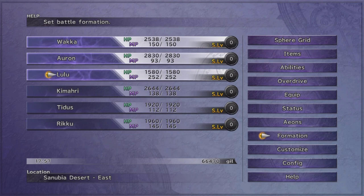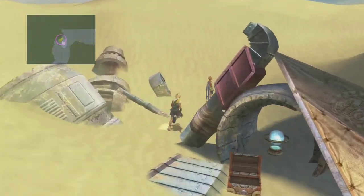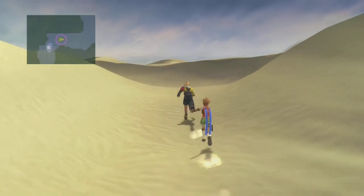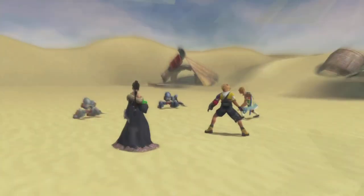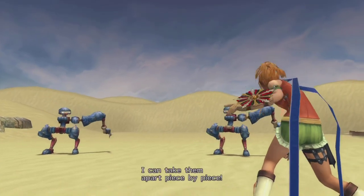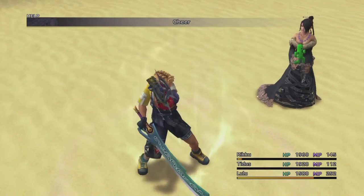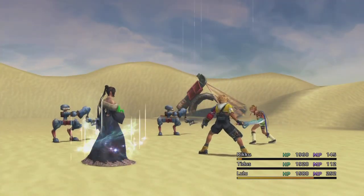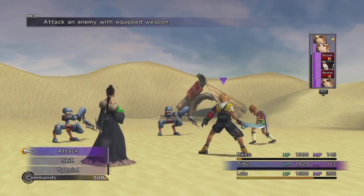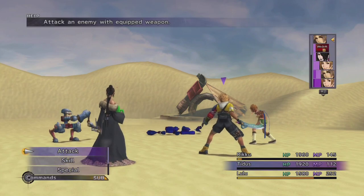Rikku is front-line. Already this trio is probably looking like the best trio. There's a lot of missables here, and this part of the game is probably the longest amount of time you'll spend without furthering the story. There's little old Rikku thinking she's showing us a new technique, but Kimari has already been there and done that — she has no idea.